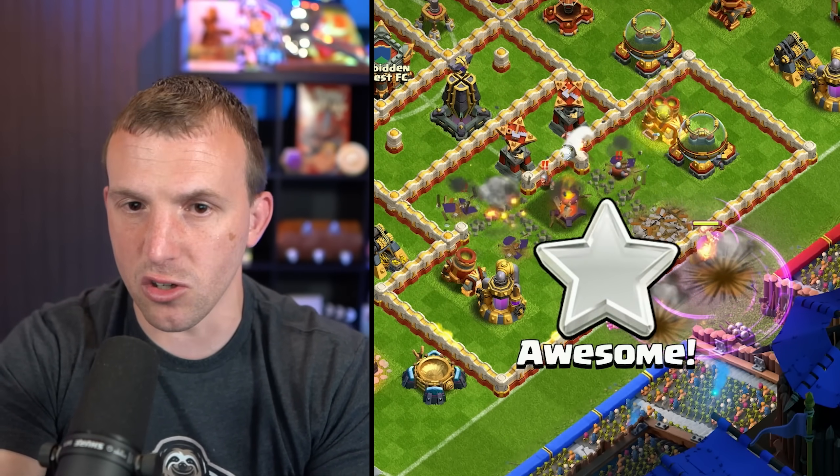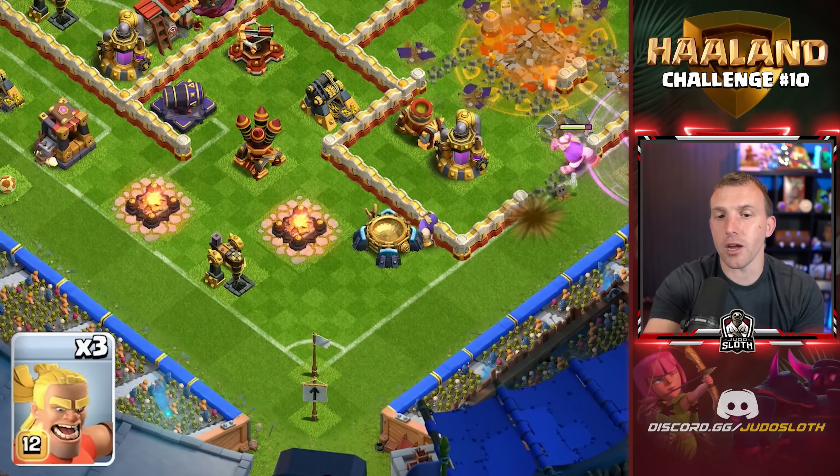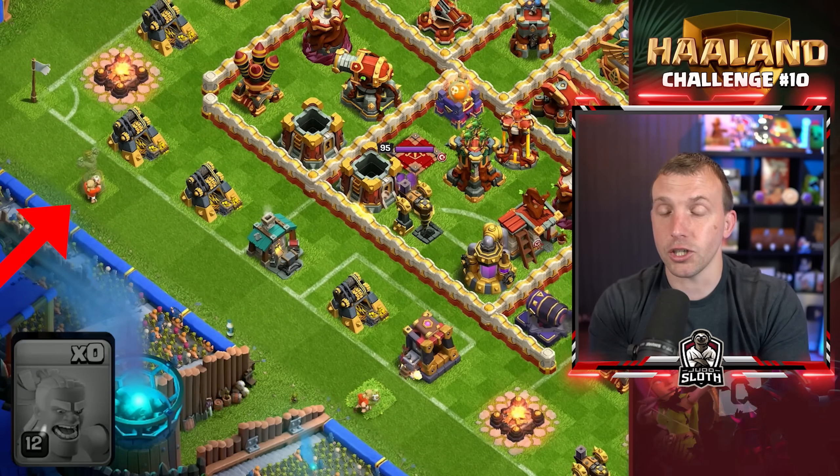You might miss one Builderhut or so — it doesn't matter. Use a Wall Break to the left of those, then use a Barbarian Kicker at 6 o'clock for the Air Defense or Tesla, one on the Football for the Cannon, and one on the Barb Statue for the Left Air Defense.